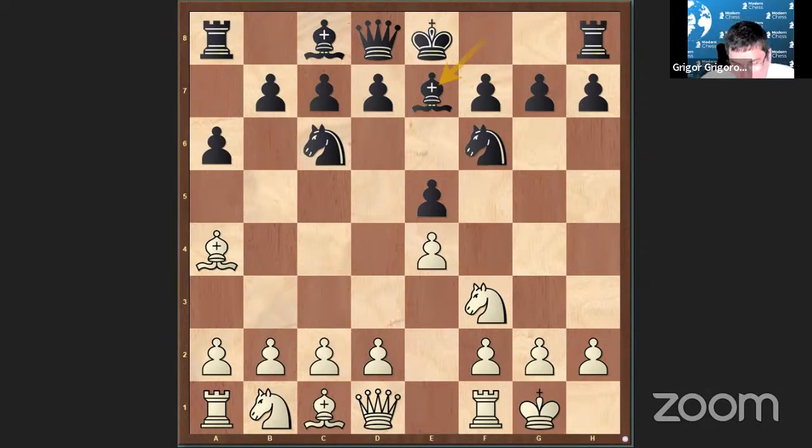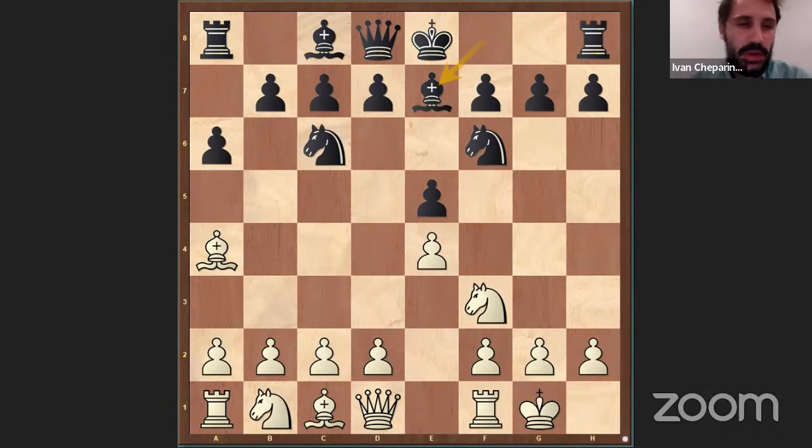Of course Rook E1 is the most popular — there are always many games. But I want to explain the difference and why I decided to go D3 and why in general we play D3. Because, of course, more logical is to go Rook E1. And then the idea usually is to go later with C3 and D4. This is the main plan.